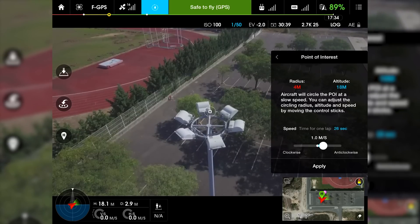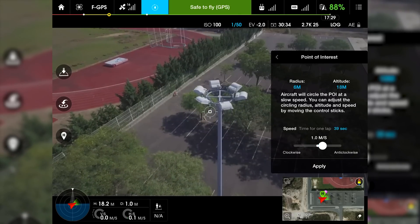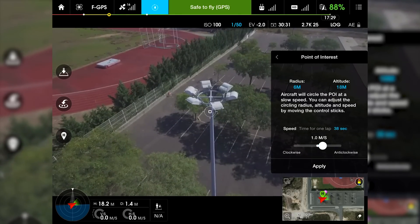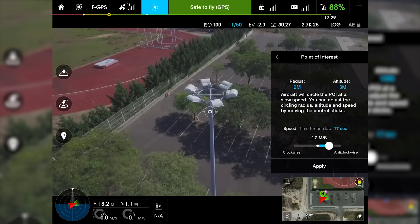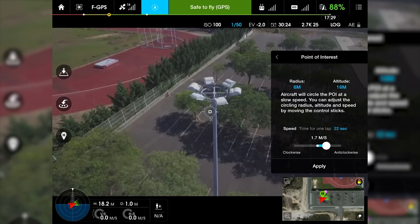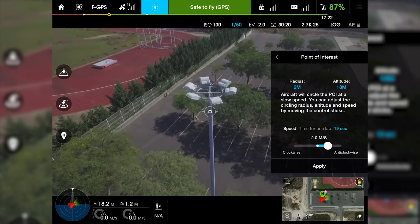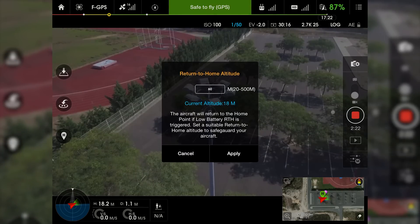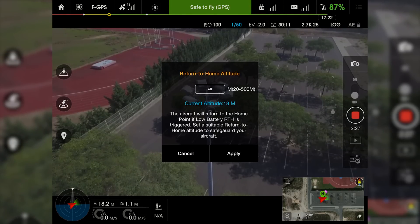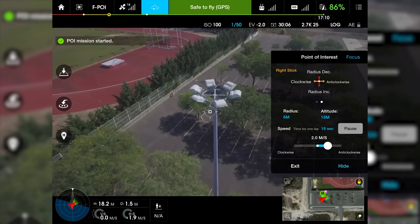I'm going to increase my radius because it's a 5 meter minimum. I'm going to give a little more speed — 2 meters per second. I'm going to apply it. It's going to warn me about return to home. I'm at 18 meters, my return is 60 meters, so that's fine. Apply it. My mission is starting.